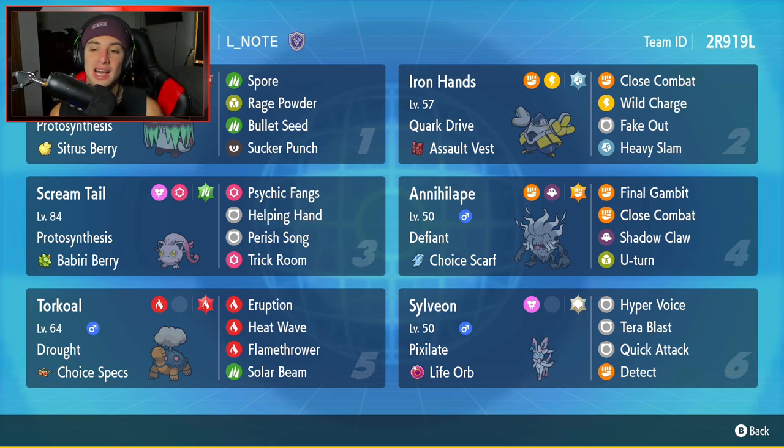Fourth Pokemon is Annihilape. Annihilape was the staple of Series 1, and I feel like it's going to work super well on this team to allow us to set up Trick Room. This Annihilape has Defiant and the Choice Scarf. It has Final Gambit, Close Combat, Shadow Claw, and U-Turn. The reason it allows us to set up Trick Room is I can go into Scream Tail and Annihilape turn one, Final Gambit to get rid of an opposing Pokemon, then pop Trick Room and switch into Iron Hands.